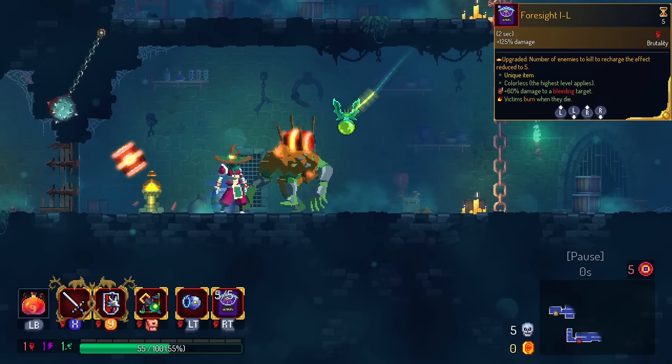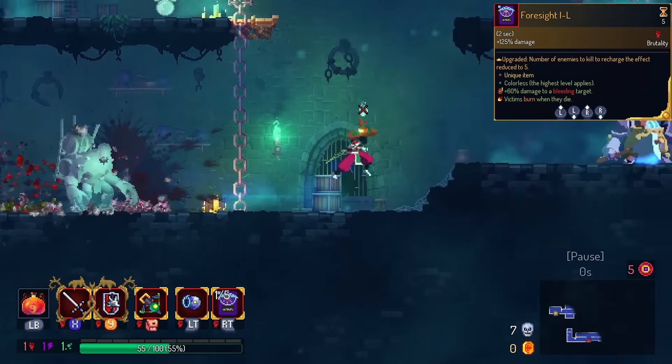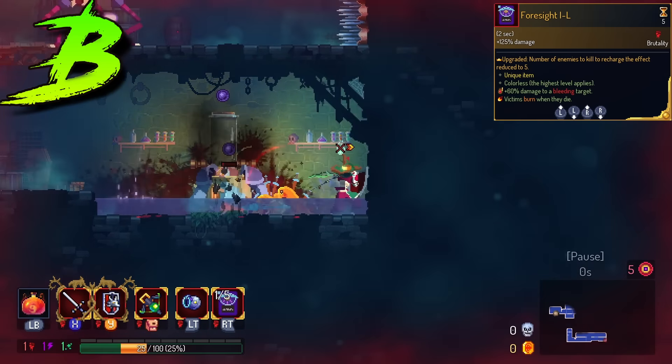Foresight is yet another of our diverse deck skills. This is simply better Foresight — all the numbers that count toward swords are reduced. Chances are you're gonna be in Electrodynamics anyway, so we're gonna put this in the B tier.